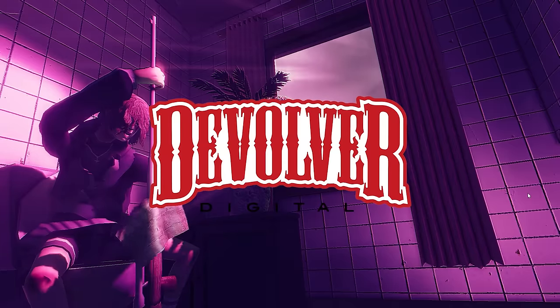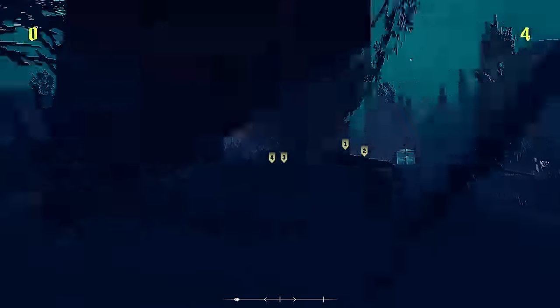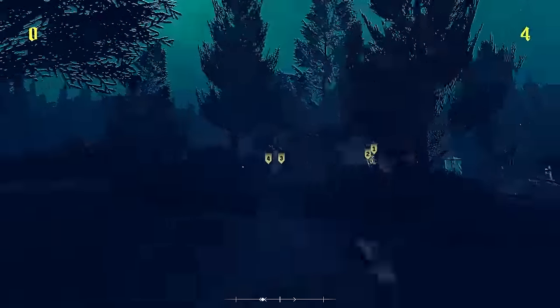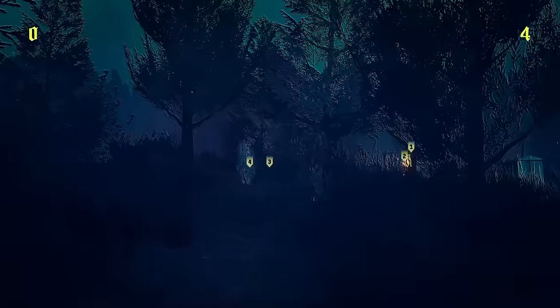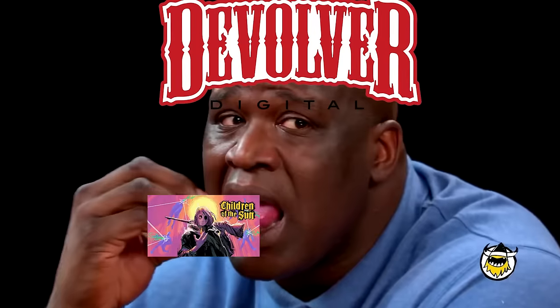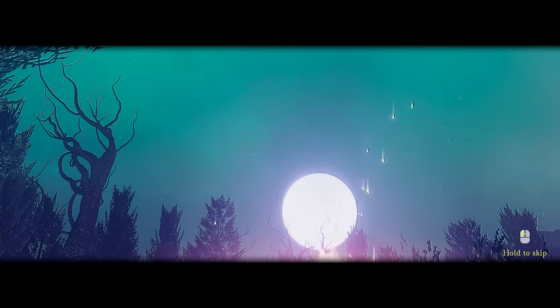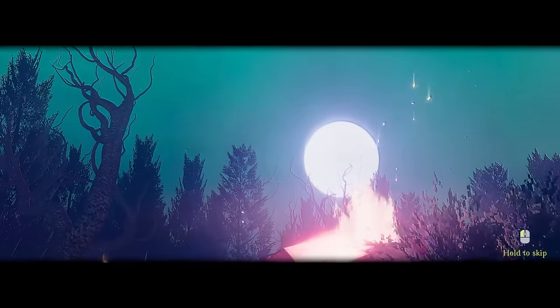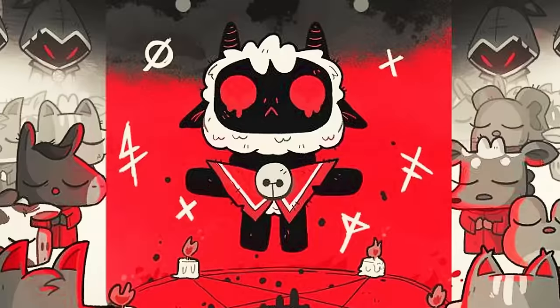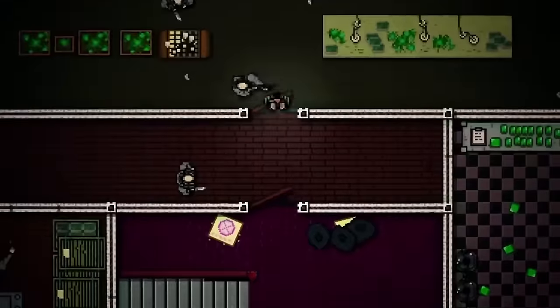Children of the Sun was published by Devolver Studio and developed by Rene Rother. Before this game's release, Rene had not really worked on many games directly, but he was a 3D designer for a small studio based in Berlin for a bit, before one day deciding to pitch a prototype for a game he'd been working on to Devolver. Devolver would take interest in this pitch, and thus Children of the Sun was born. If Devolver sounds familiar, it's because they're also the same people behind some pretty big games like Cult of the Lamb, Enter the Gungeon, Hotline Miami — they're a pretty interesting company with a lot of unique and fun games under their belt.